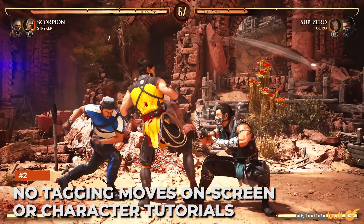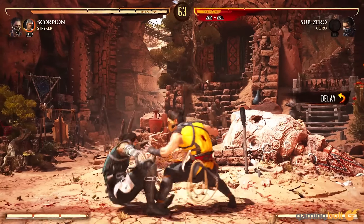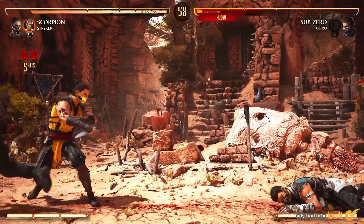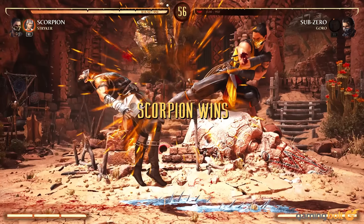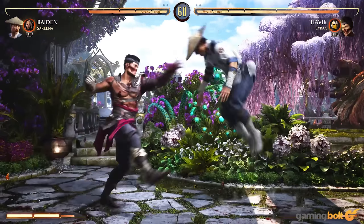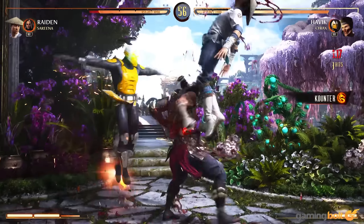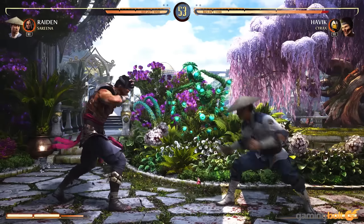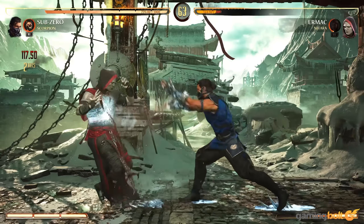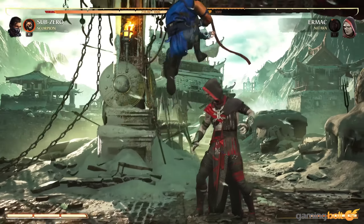No Tagging Moves On Screen or Character Tutorials. How nice is it to tag moves on screen when you want to practice them, or indulge in some character tutorials to learn the ins and outs of each fighter, what makes them unique, and how they might fight and fit in your playstyle. But enough about features in Mortal Kombat 11, because they're not in Mortal Kombat 1. The latter is especially egregious because there are combo challenges, so why not go further with providing separate tutorials? Overall, training mode feels bare-bones compared to its predecessor in Mortal Kombat 11, never mind what competitors like Street Fighter 6 offer.